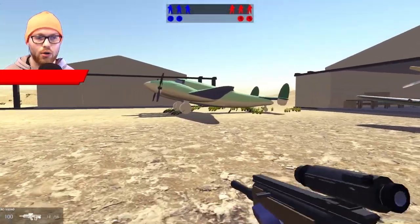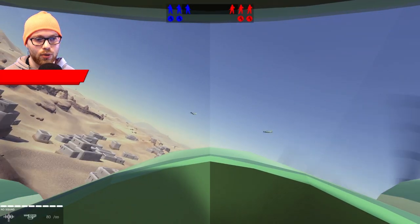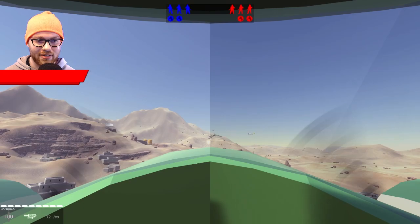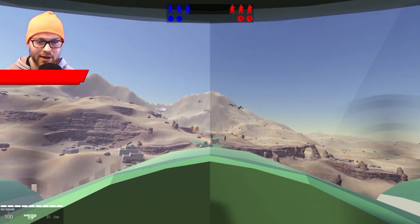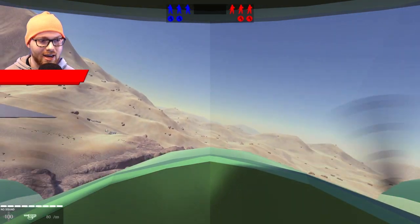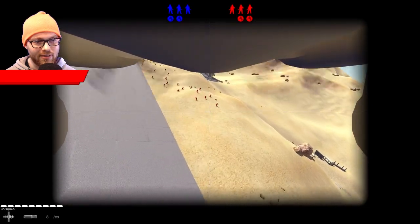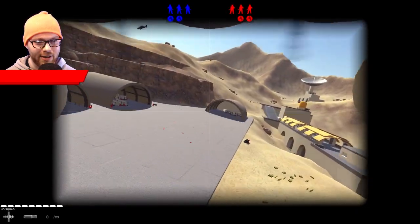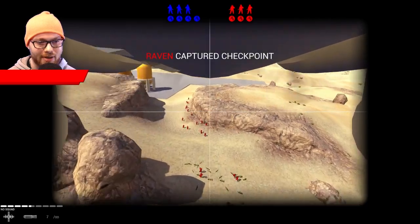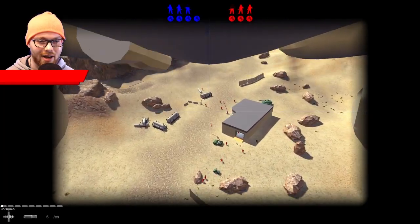Switching it up again — now we're on the Dust Bowl. We're going to see how the bombers work here. It feels really cool flying out to battle with a squadron of planes, being the bomber looking for targets. There's another battalion heading over this hill — we're going to try and take them out right through this little pass, all grouped together. Oh my goodness, that must have done a lot. Bombing these infantry lines just never gets old.